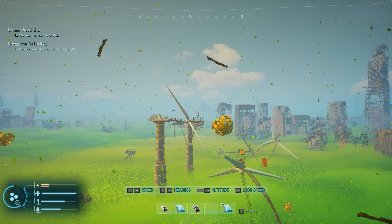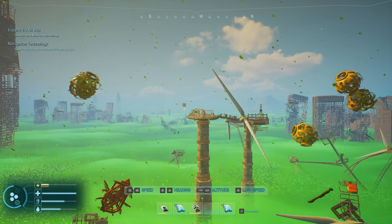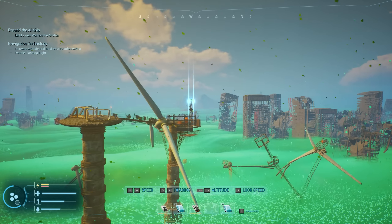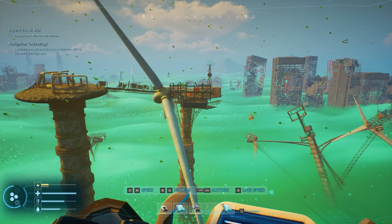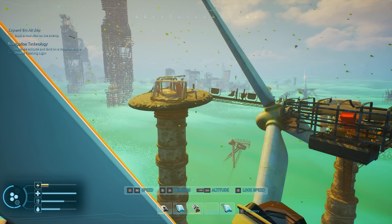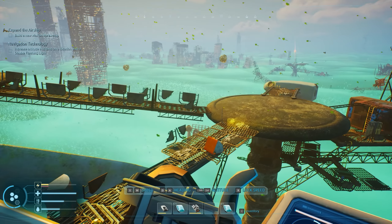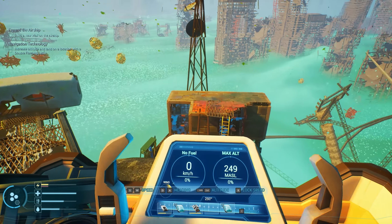It's a wind turbine place with some white lights on it, it's got to be good. There are like airship frame pieces right over here. 'Increase altitude and land on location with a double flashing light' — that's what we're doing right now. There are two flashing lights. Oh my god, there are like airship pieces right there. This is a great place to build an airship.